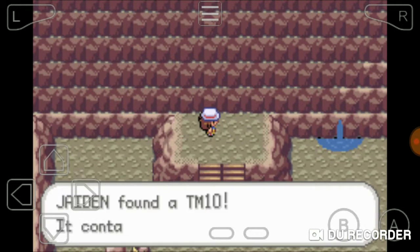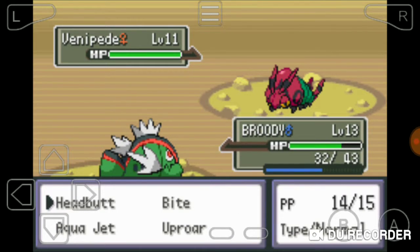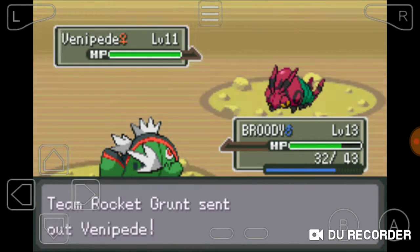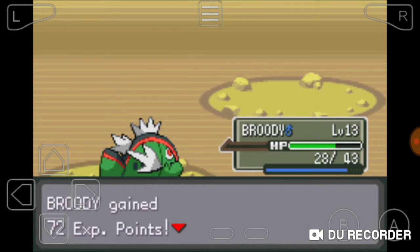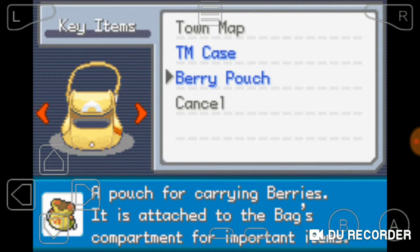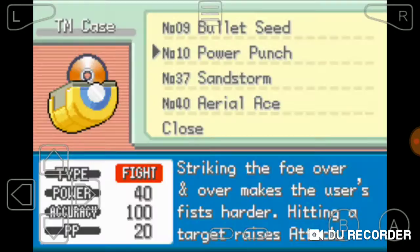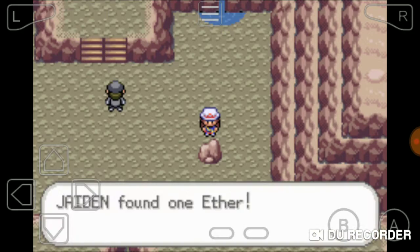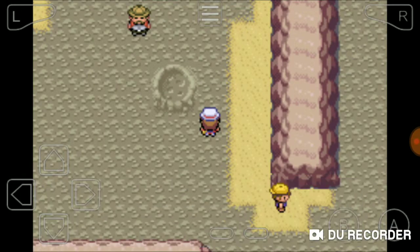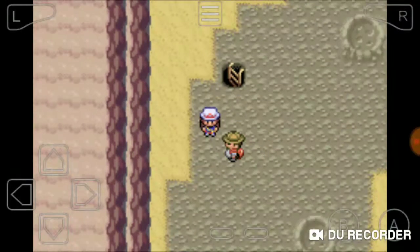Alright, let's see what this TM is. We got the flinch there, that's pretty good. What was the TM - Power Punch? Nobody can learn that. And we got an Ether. Alright, let's go. I believe that's our last Repel. Should have bought a couple more but we're halfway through the cave anyways.